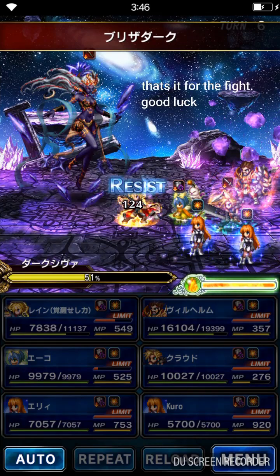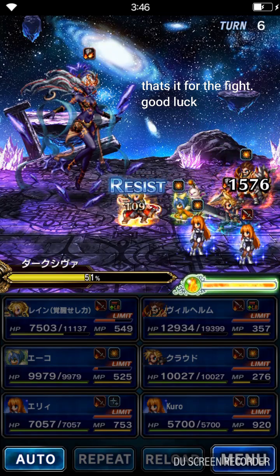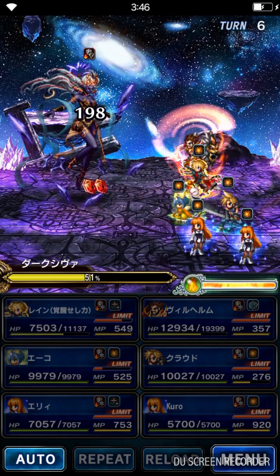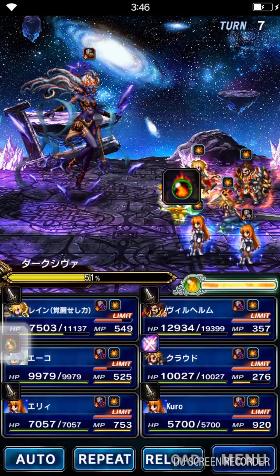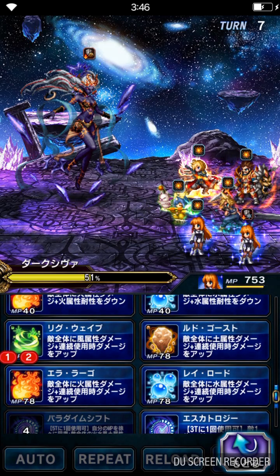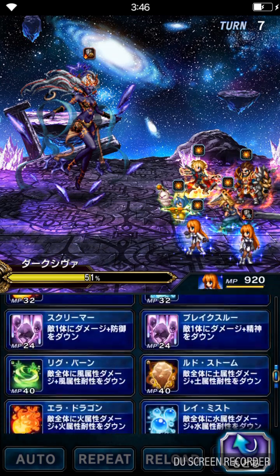We already summoned Tetra Sylphid just now. Now we just have to summon Phoenix and also finish the boss with the summon. So all missions are done. Let's start with the Limit Break Phoenix here and let's start triple cast. Alright, let's end it guys — pretty simple.